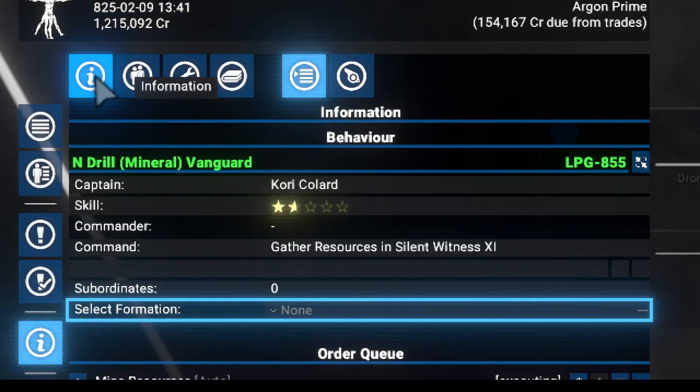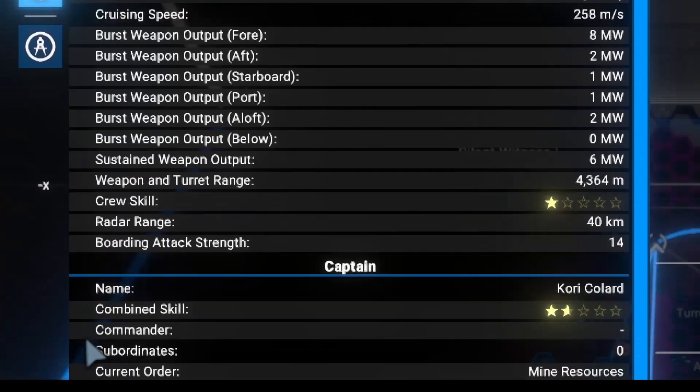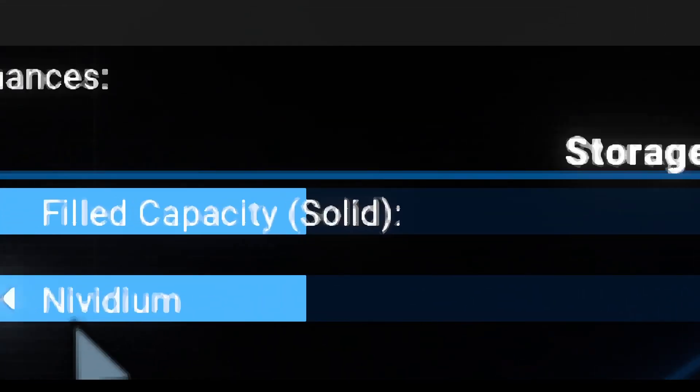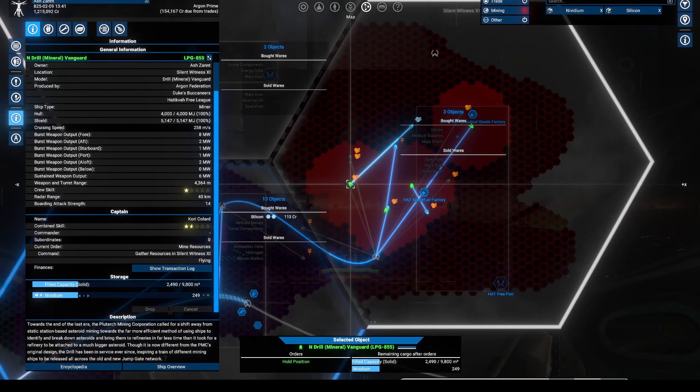After a while, you should check the same ship and press this button, and you are going to see that in the container stuff will start adding up. I have Nividium right now because it was mining Nividium, but it will start gathering silicon.